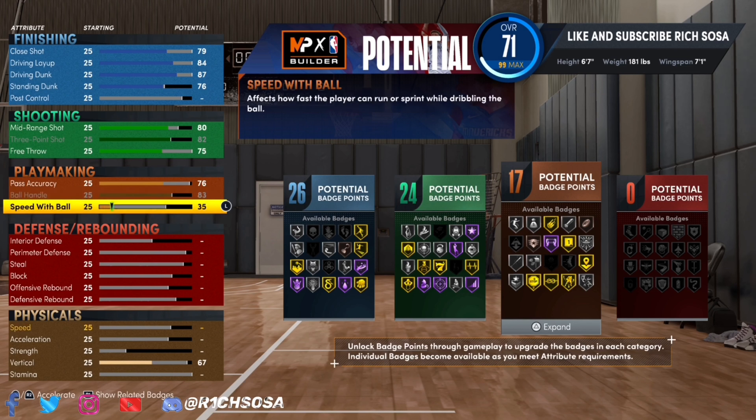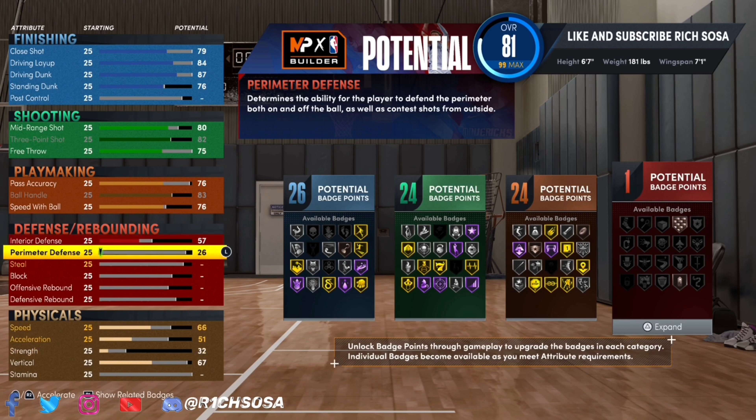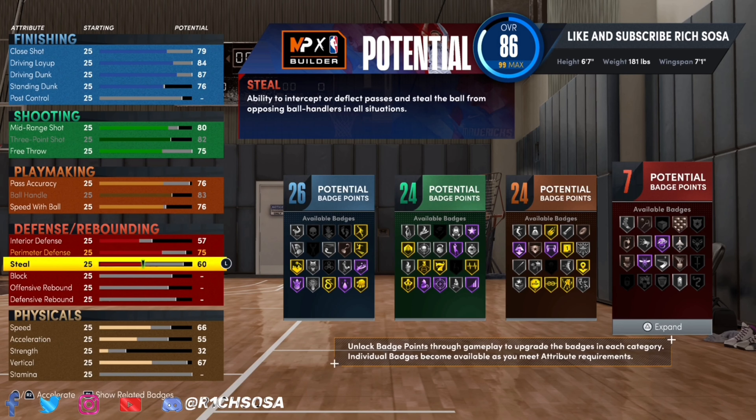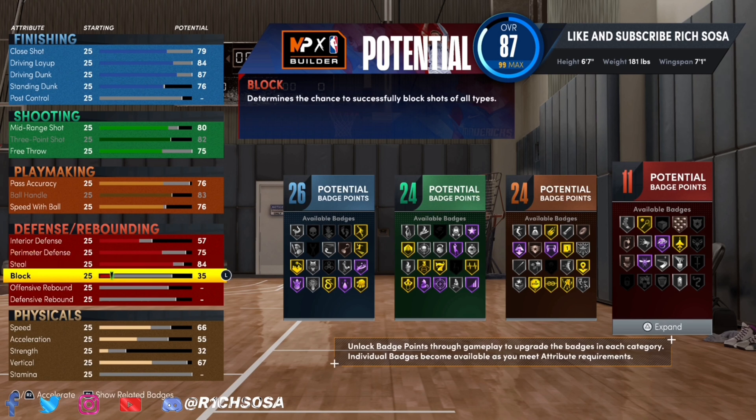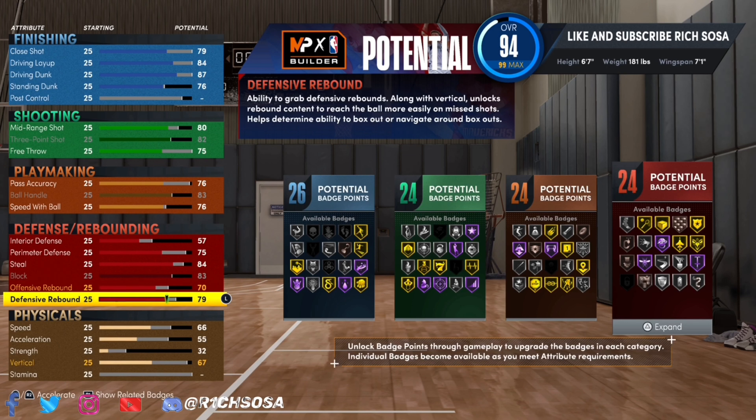Now we're going to mess with the playmaking a little bit — max out that ball handle, and for speed with ball you can max it out or go with the 76, paired with the same number for pass accuracy. That gives us 24 badges. Now let's check out what really makes this build a Rebounding Wing — also known as a lockdown defender. Off the rip we're already getting into the 20s on the badge count for the defensive end.